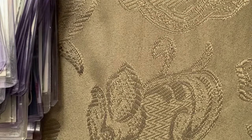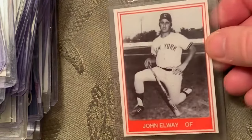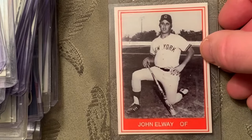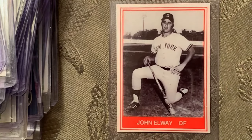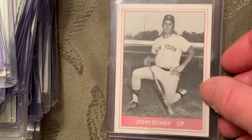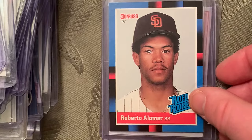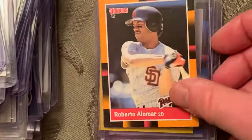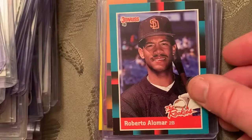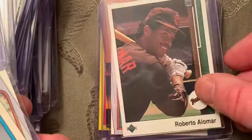At number 72 is a 1984 Donruss Joe Carter card number 41 — I don't have that, but I thought the John Elway minor league card with the Oneonta Yankees was maybe better. Also the Roberto Alomar rookies could work as substitutes, and I have a bunch of Roberto Alomar rookies.